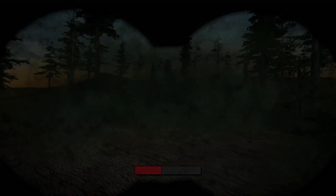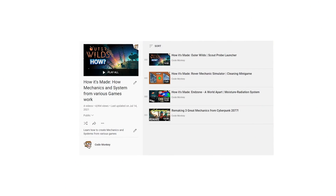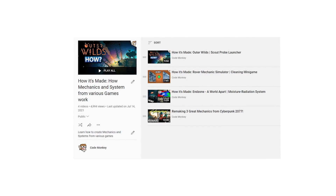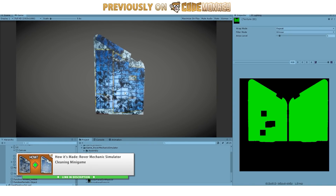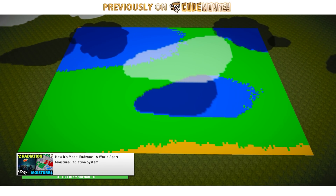After watching this video you can download the project files and inspect all the sources for yourself. This video is part of my How It's Made series, where I remake interesting mechanics from various games. Go watch the whole playlist linked in the description if you want to learn about other systems, like the Scout Probe Launcher from Outer Wilds, the Cleaning Minigame from Rover Mechanic Simulator, or the Soil Moisture System from Enzo and a Whirl Apart.